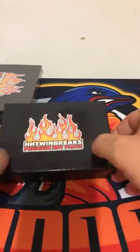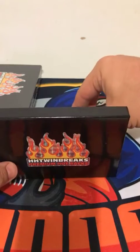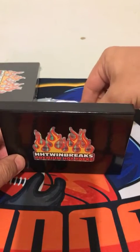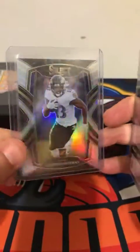I know you get one vet, one rookie, and then the graded or slabbed card. Let's see what we got here. Starting off with a George Kittle — George Kittle Prism. Nice. And a Devin Duvernay Silver. Nice. There we go. Select.